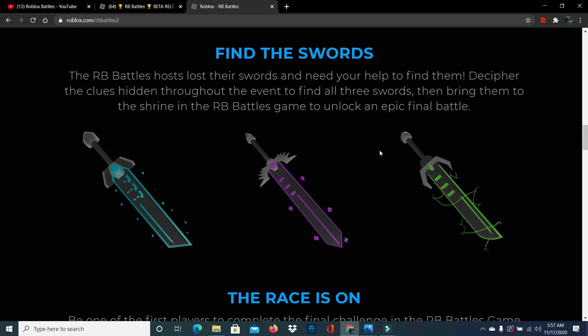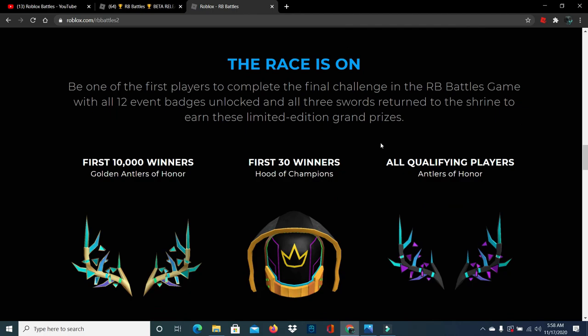There are also three swords which look absolutely amazing. These swords are hidden somewhere across all 12 games — they're available to find right now, but they're going to be really hard to get. Anyone can get them, and one admin said they are going to release some hints to make it easier. They're hidden anywhere within those 12 games.